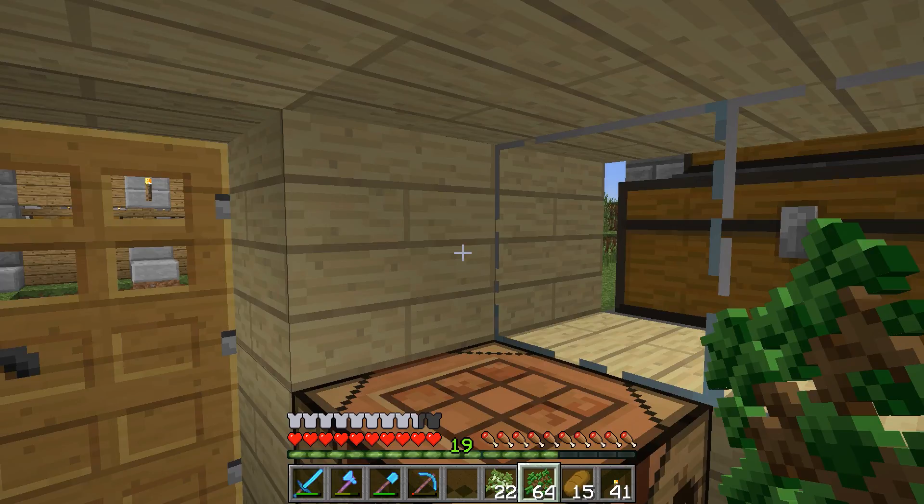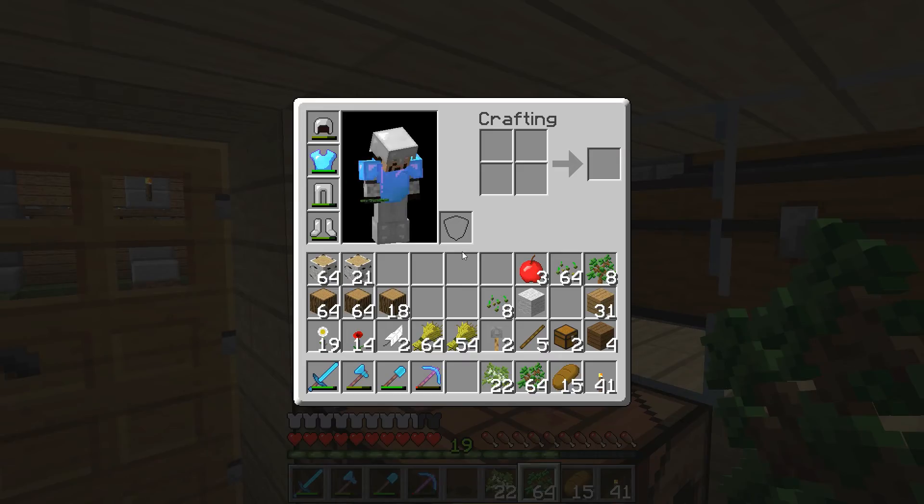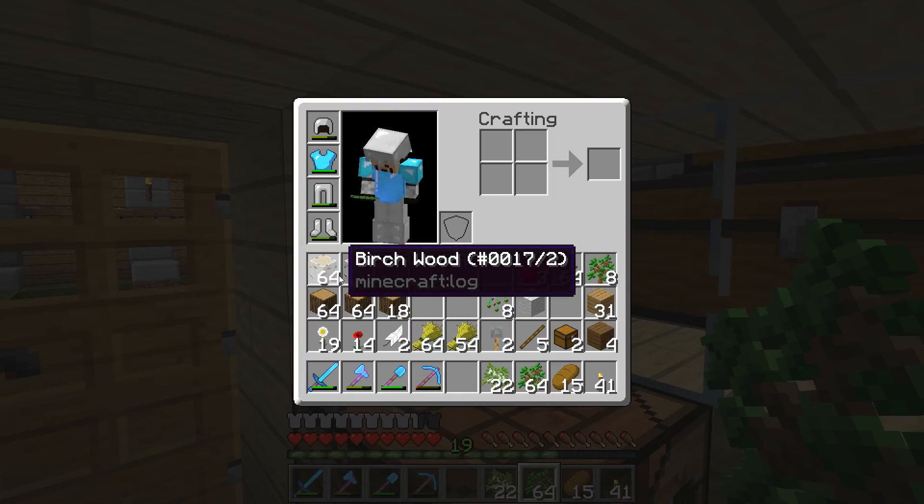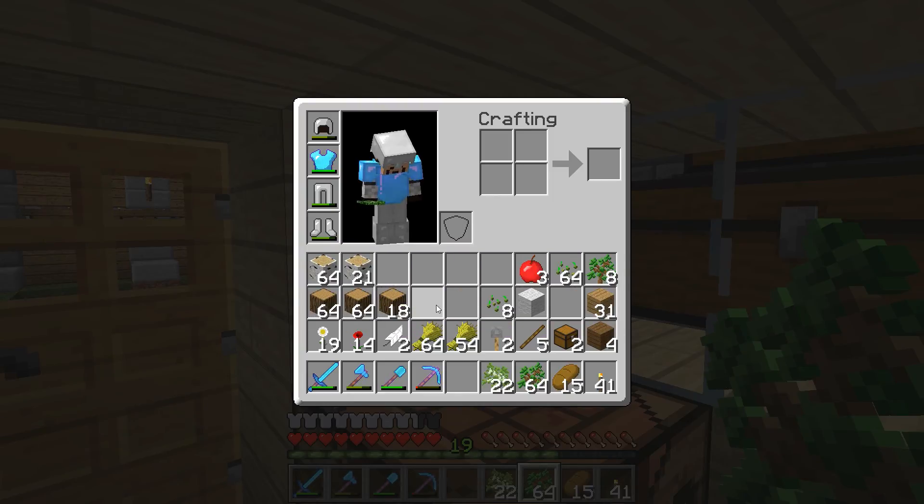After two game days of looking for and getting wood, we have two and a little bit more stacks of oak and about a stack and a half of birch. What we're going to do is make these into planks and then start to create some chest stuff, because we need a lot of chests. So let me do that with the oak here.